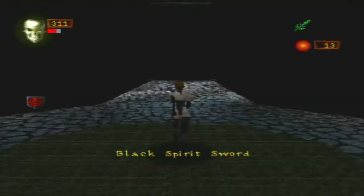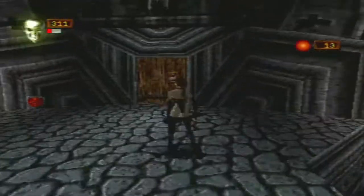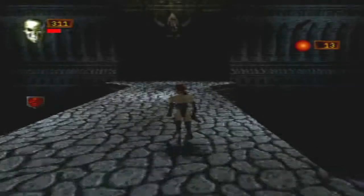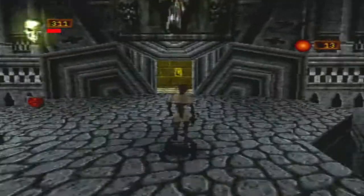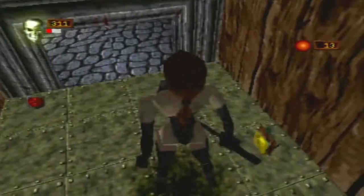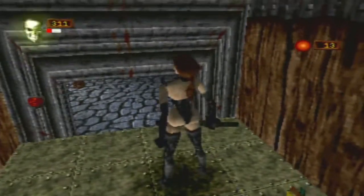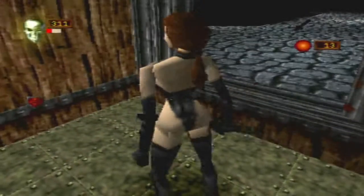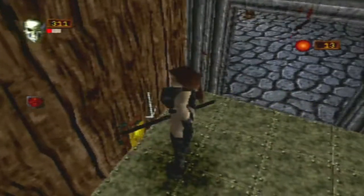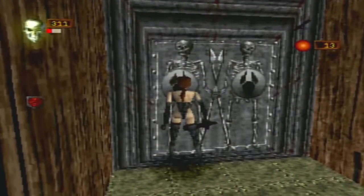We got the Black Spirit Sword. Now the problem with the Black Spirit Sword is that when you hit an enemy with it, it kind of does damage to you too. But we have 300 HP, so that's why there's so many ankhs on this level — to give you plenty of health. Now we just got to hope we can take down... we're gonna have to be very conscious of our health, keep the warding up, use strength potions, and just run rather than taking potshots with the flamelance.